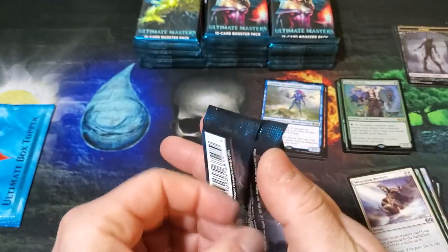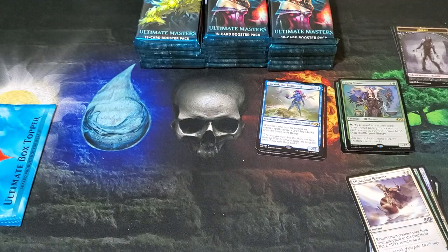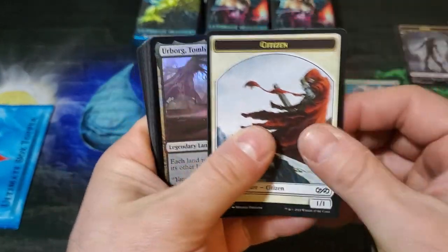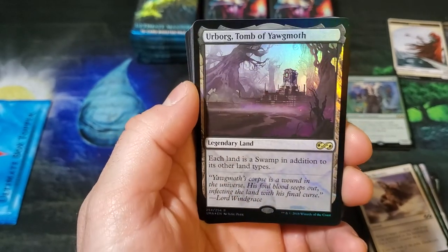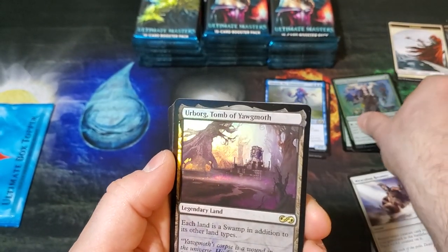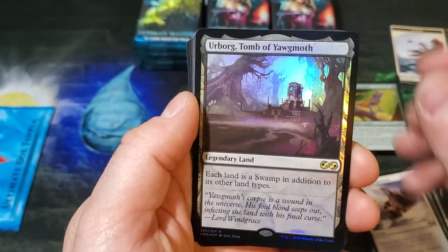So we've already nabbed a foil rare — that is pretty sweet — and it's a Fauna Shaman, a playable card. Oh my goodness, foil Urborg! We're double dipping into foil rares here. Oh, that's a nice one.